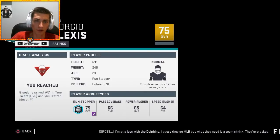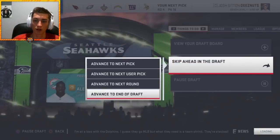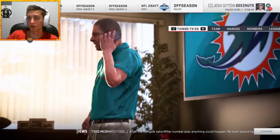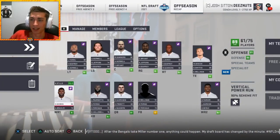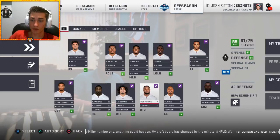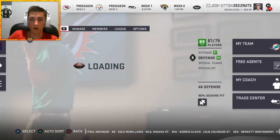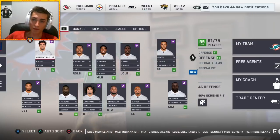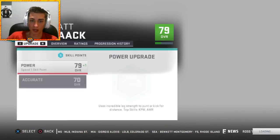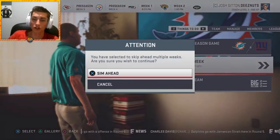In the draft we only have a third-round pick up near the top. Taking Giorgio Alexis — ranked 51st, great value pick. The team's good though — we don't really need anything. 91 offense, 95 defense. I'd only upgrade right end. Offensively we're fine. Upgrading special teams since I've never done that. This is going to be the team for season four — an 89 overall squad. Hoping for the best.